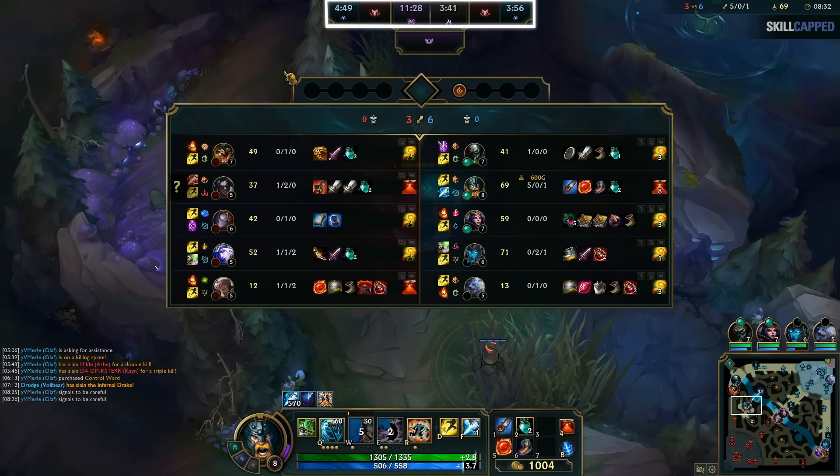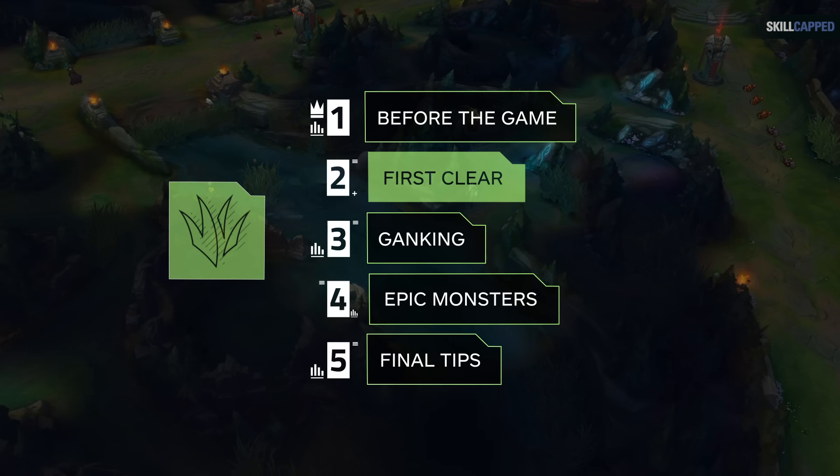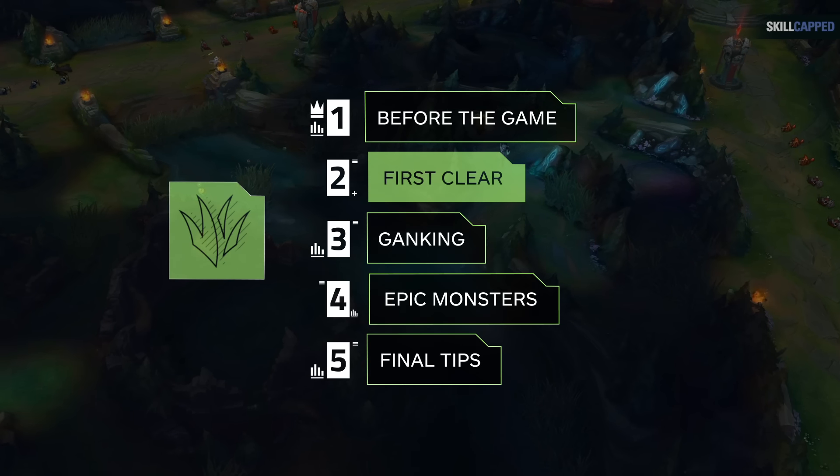Along the same line, you can always hit Tab to check the countdown on exactly when red and blue buffs will spawn — both yours and the opponent's if you've had vision of them — as well as Baron, Dragon, and Rift Herald. With all that covered, let's talk about how to have a successful first clear of your jungle that fits your champion's strengths.